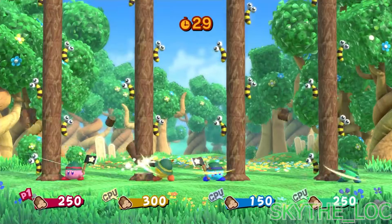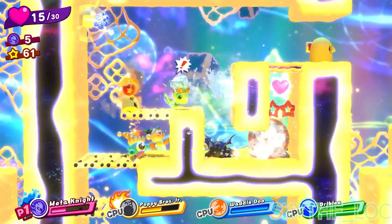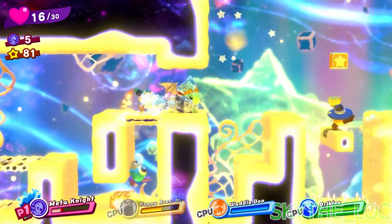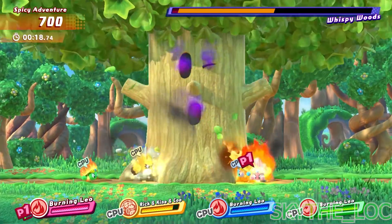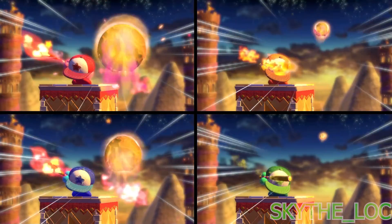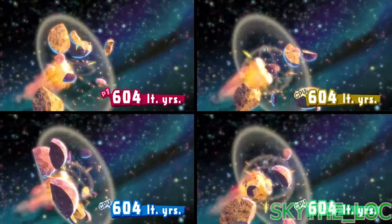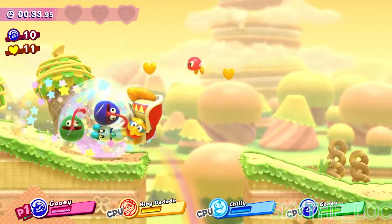Let's face it — Star Allies has some of the worst side modes in existence. Yes, Heroes in Another Dimension is fun, but that wasn't added until one of the final updates of the game. And for pretty much the entire game's lifespan, the only interesting addition was the True Arena. The baseball side game and the tree chopping one are insanely boring and barely last a few seconds. And sure, the Guest Star Allies minigame is fine, but it's nothing incredibly substantial.